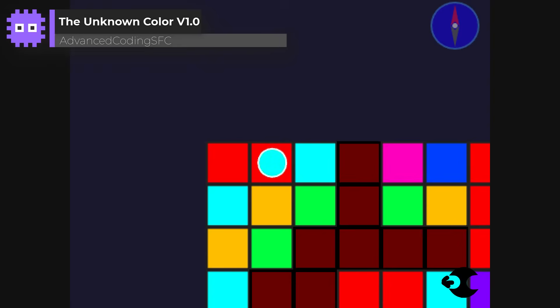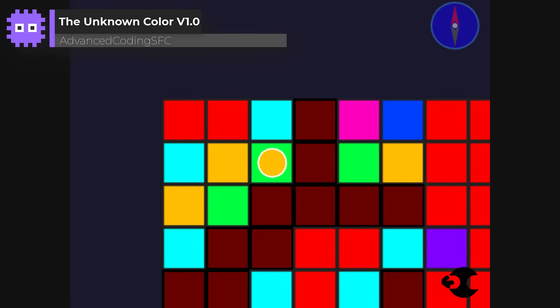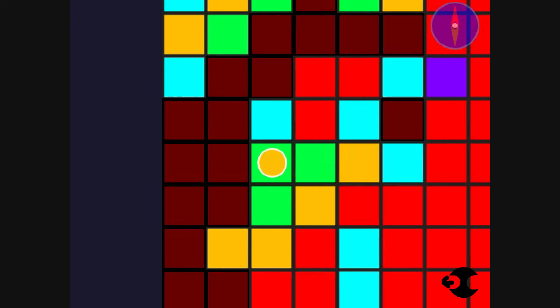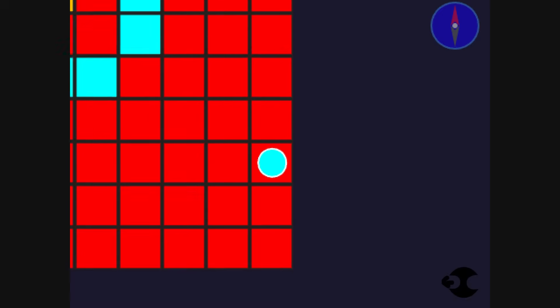The Unknown Colour by AdvancedCodingSFC. I very much enjoy this unique puzzle game. You can't move to a square of your own colour, and when you do move, your player takes on the opposite colour to the square you land on. The puzzles spice up as you progress, and the game really draws you in.